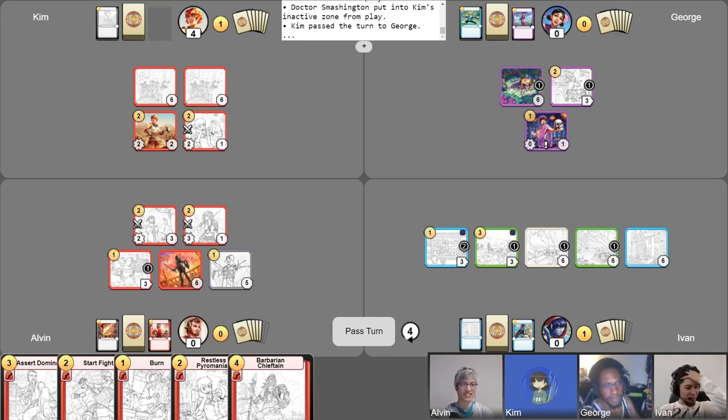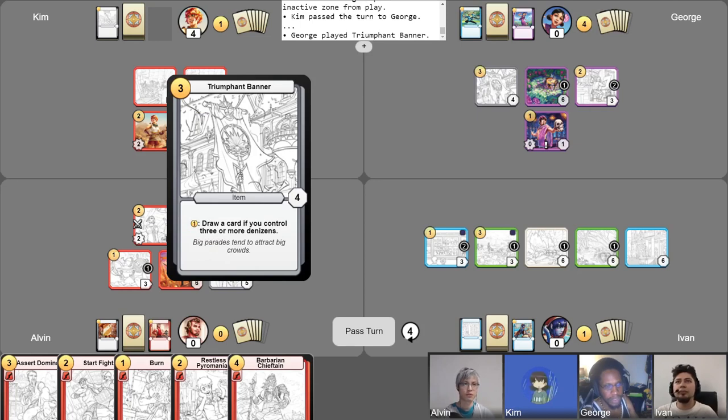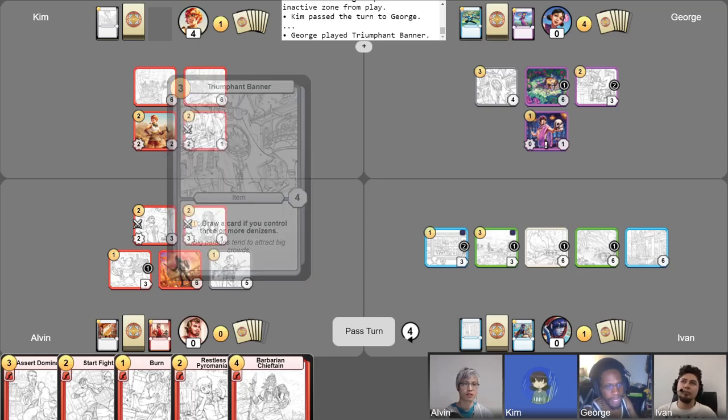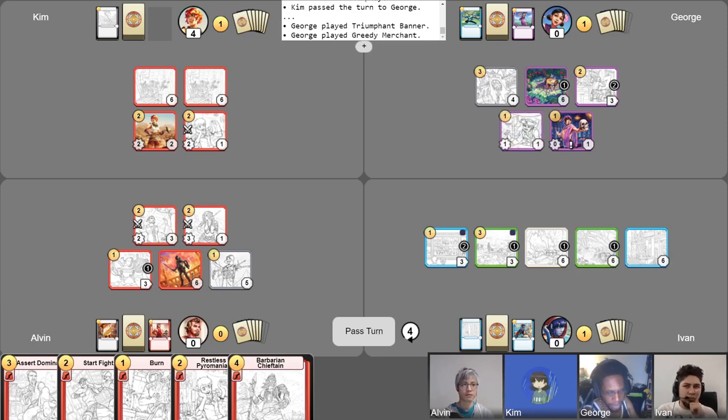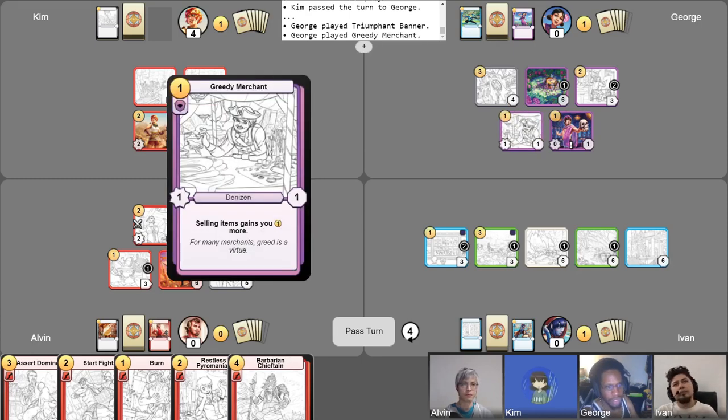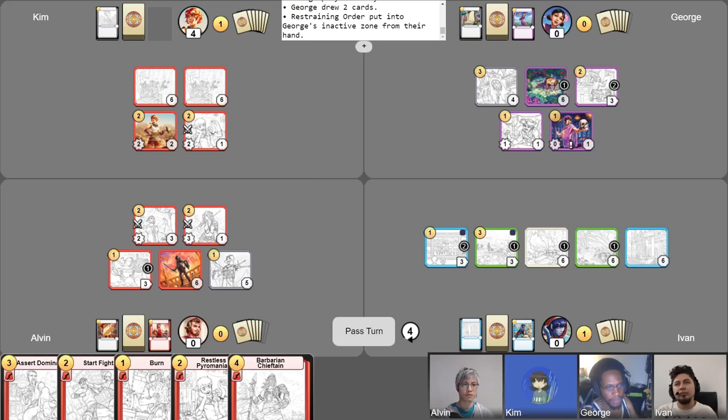George, follow the trend — don't spend your last gold. Four gold, turn four. I will play it now — so you're down to one gold? Only now one gold. I also have to play my Greedy Merchant. Now I can draw them both and I am putting my Restraining Order into the inactive zone. I'm going to use my free draw now. I'll end and pass my turn.